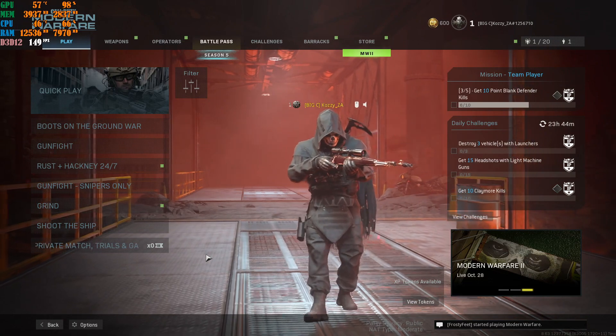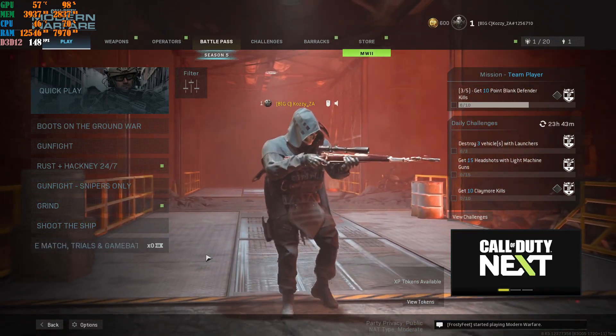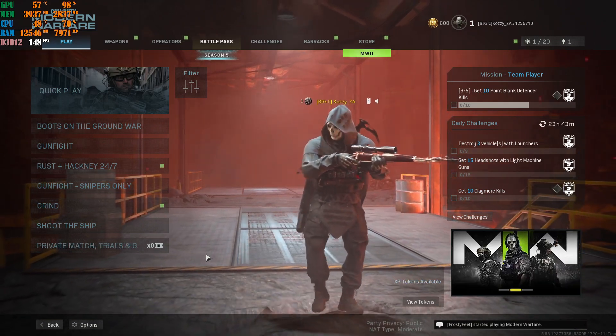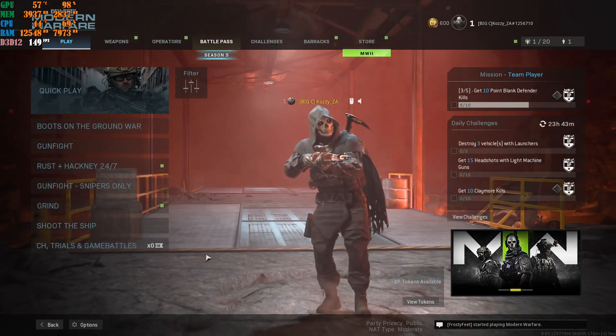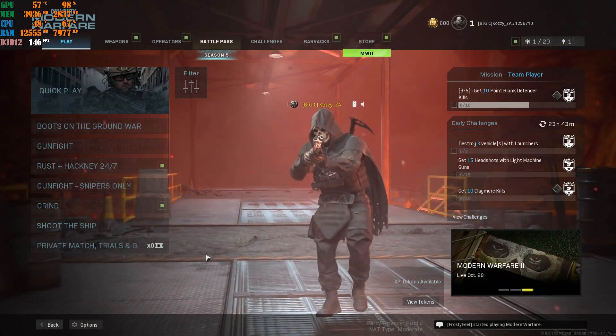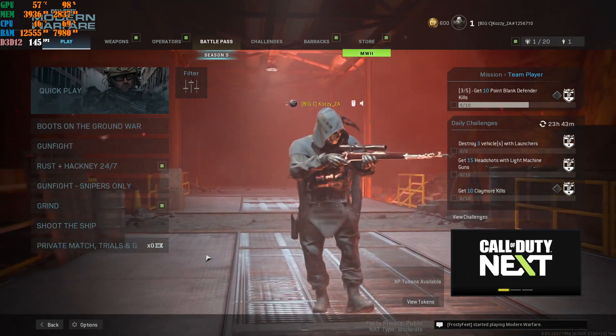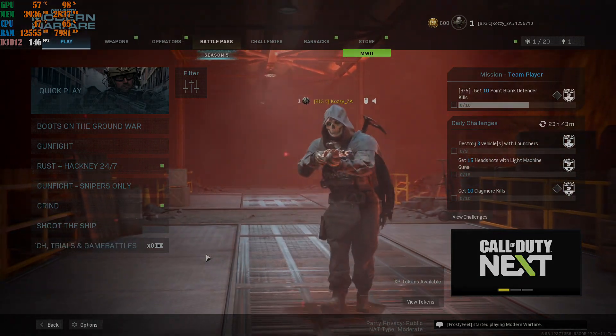I get about almost 200 FPS while playing the game — sometimes it goes over 200, 210, 215, all the way up to 220. The game looks absolutely beautiful with these settings for Modern Warfare multiplayer. If this worked for you, leave a like, leave a comment, subscribe to the channel. And as always, peace out.